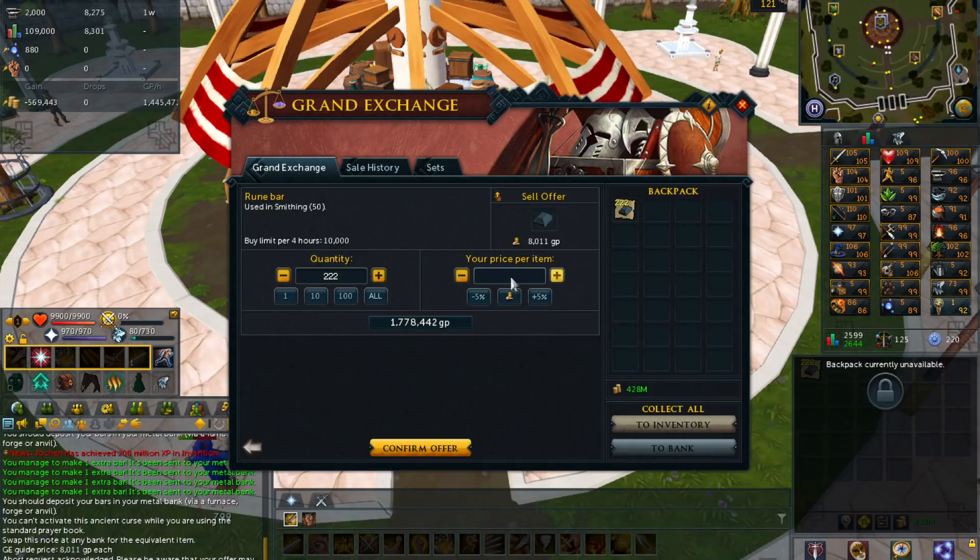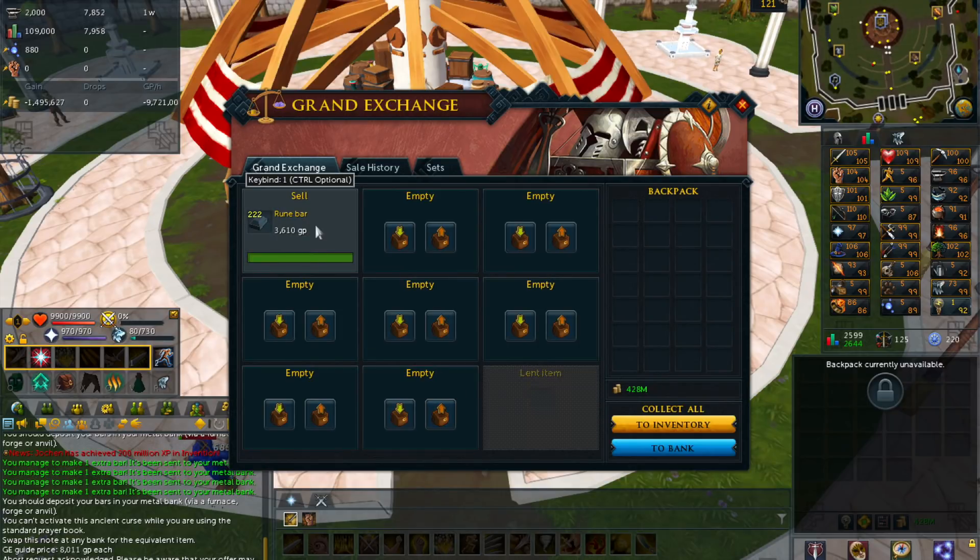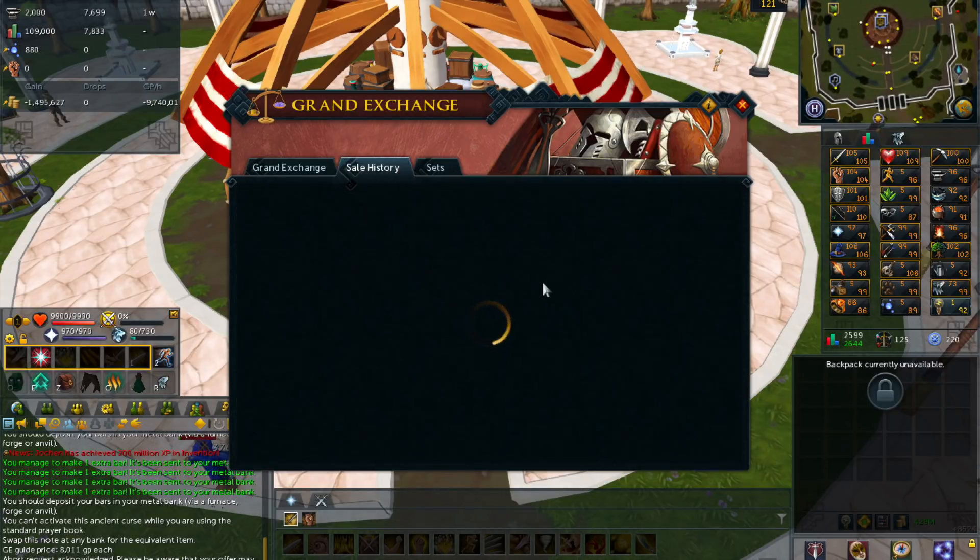Without the 10% bonus, you'd make about 300 to 400 GP per bar. With it, you get about 700 to 800 GP per bar in profit. You can make around 2,000 bars per hour, making this method about 1.5 to 2 million GP per hour. The bars sold for 3.8k each while the raw supplies — rune ore and luminite — cost about 3.4 to 3.5k, plus the 22 extra bars from the 10% bonus chance add up to solid profit.